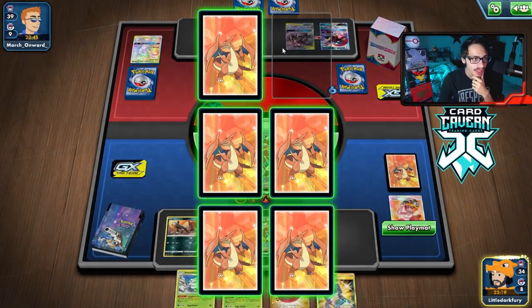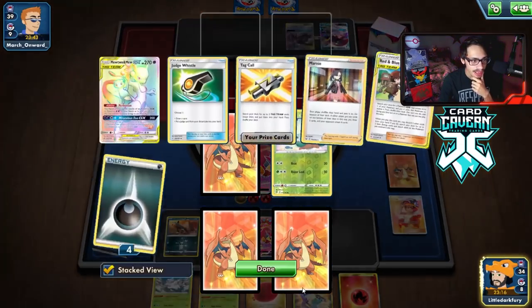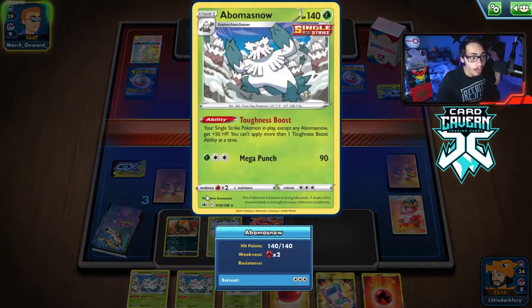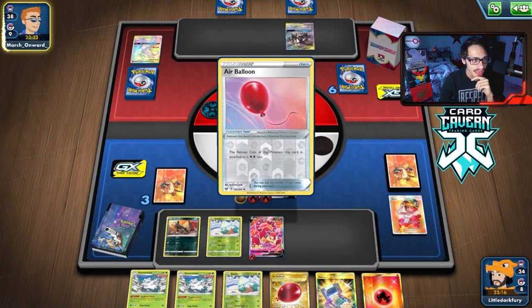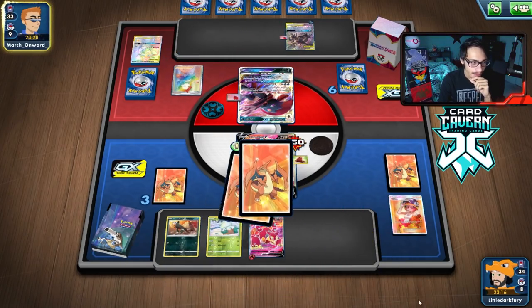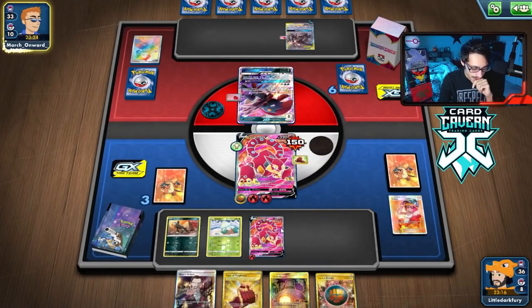All we have to do now is KO the Umbreon Darkrai to win the game. They could knock me out, but they can't attack my Volcanion. And when we get our Abomasnow in play, we're going to get Volcanion even more HP so we can't even get knocked out by the Umbreon Darkrai. They are going to Marnie me though. Abomasnow's gone - we got bossed.